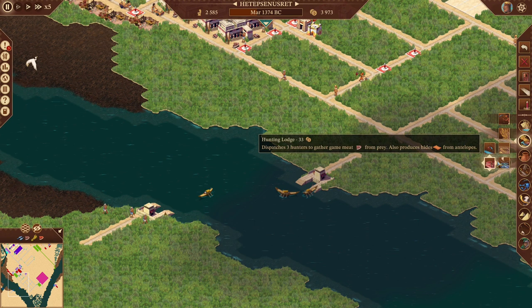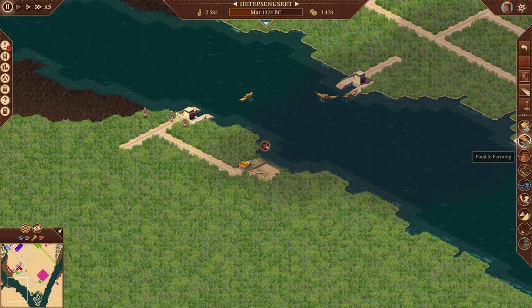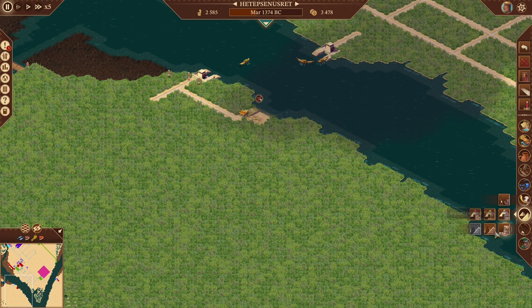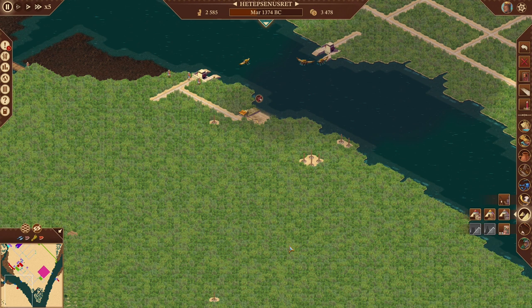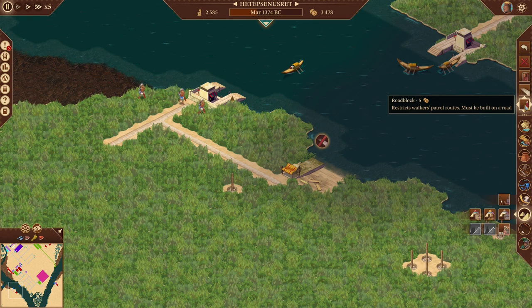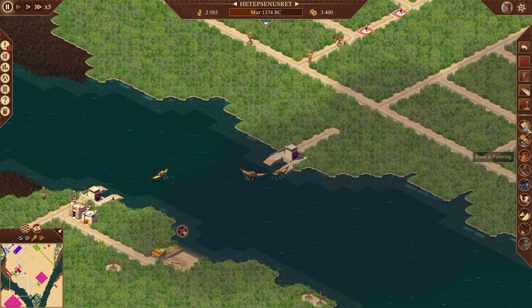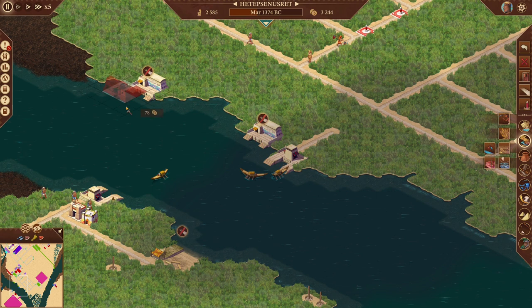We need to set up fishing first. Let's put a fishing wharf right there, bring that over. I'm probably also going to start making bricks down here and just transport them up. I think I'm going to build the large pyramid right here. Let's put our architect's post and firehouse, and add some fishing camps — one, two, three, four, five. Even if I don't immediately need the fish, they're going to ask for it, so better to have it.